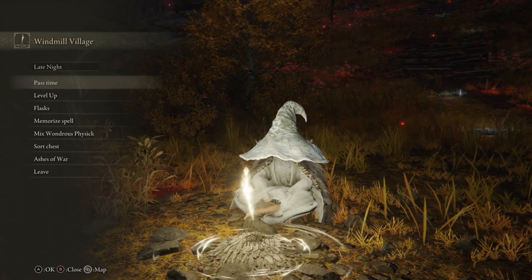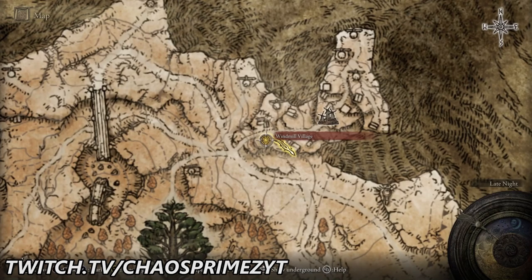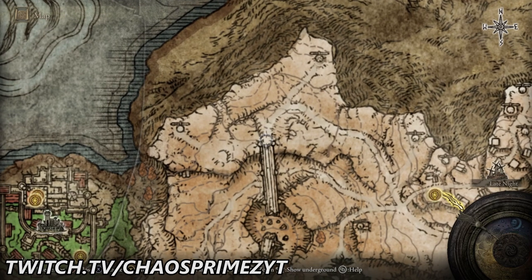You get this from Windmill Village, and you'll see that on the map now. Windmill Village is located here on the map, and we're going to show you the exact location via the actual map. We're going to put a waymarker there — this will probably be the easiest way to navigate there. Otherwise you can just follow the video, but placing a waymarker at that location is where you want to go.